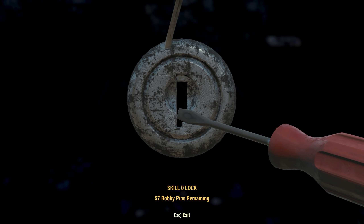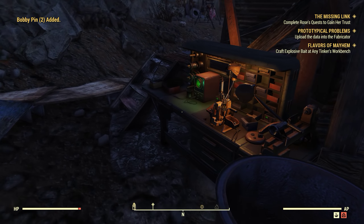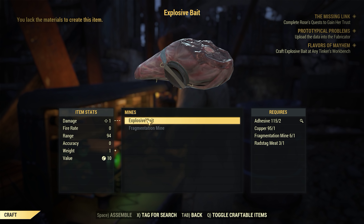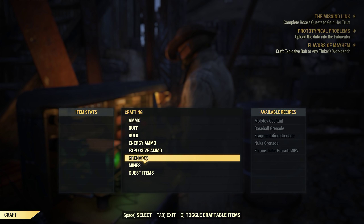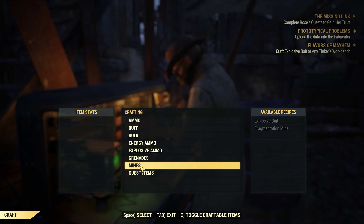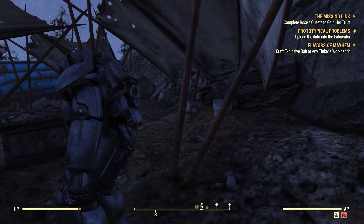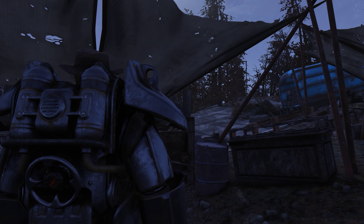Damn it, only 57 fusion core left, with another 50 in my stash. How do I lack the materials to create this? I have all the materials - fragmines, fragmines, adhesive, rustamine. What I might do then is go over to the signal tower. I might do the mistress of mystery quest next time, then come back to this. Maybe it's just bugged out - that's fine.